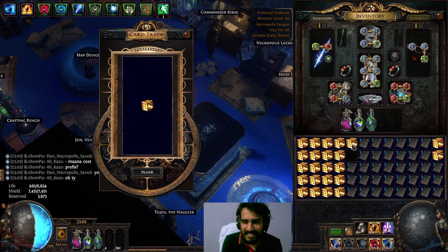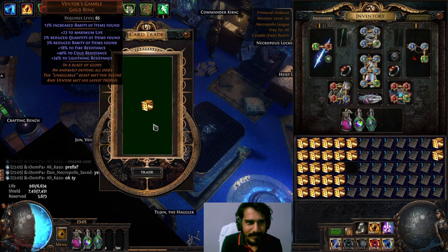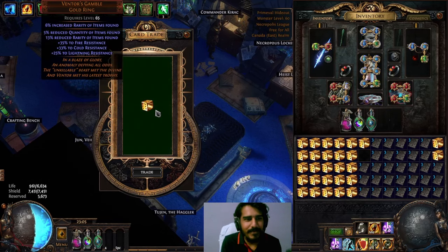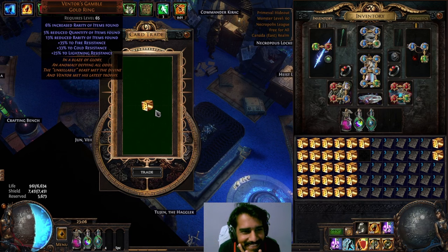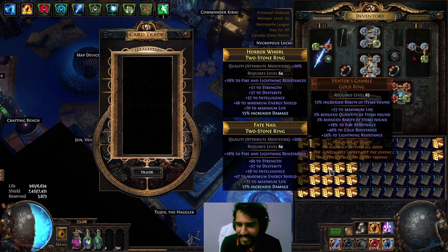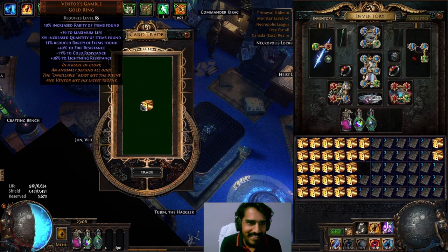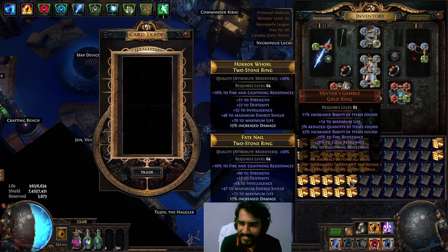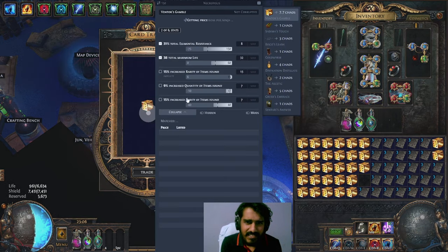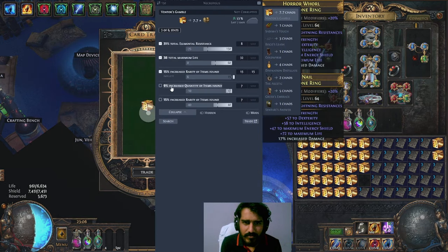Six percent — not good. That's Reduced, double Reduce — what the heck. Well the resists are good but the rarity and Quant controls are not there, and Life is not even on it. Increase, increase, reduce — nope. Doesn't have enough to increase rarity.